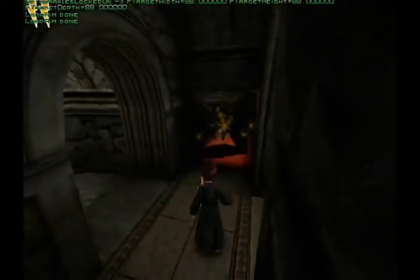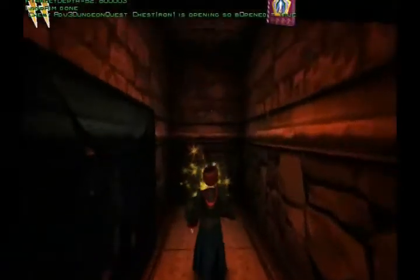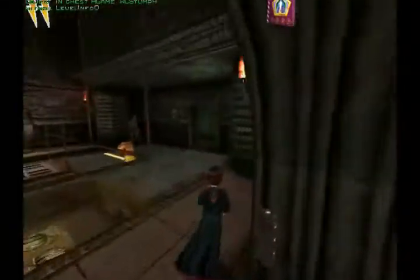There's that thing in the wall there and that chest I just opened — there are like two wizard cards within ten feet of each other. Nice job spreading them evenly through the game.